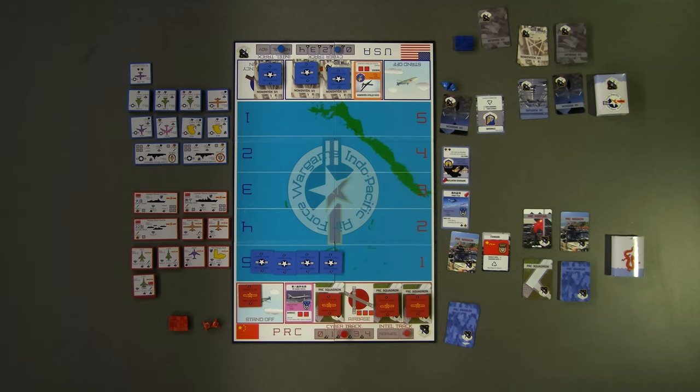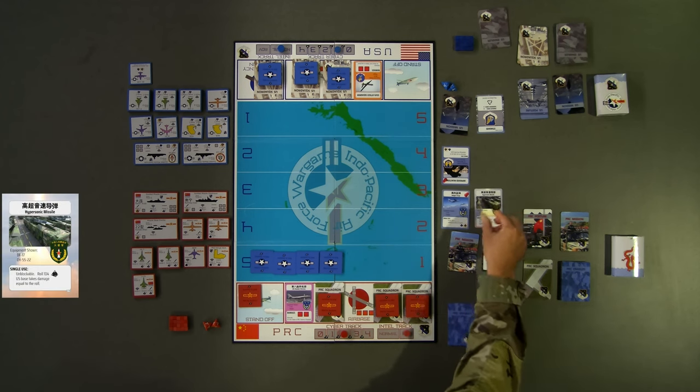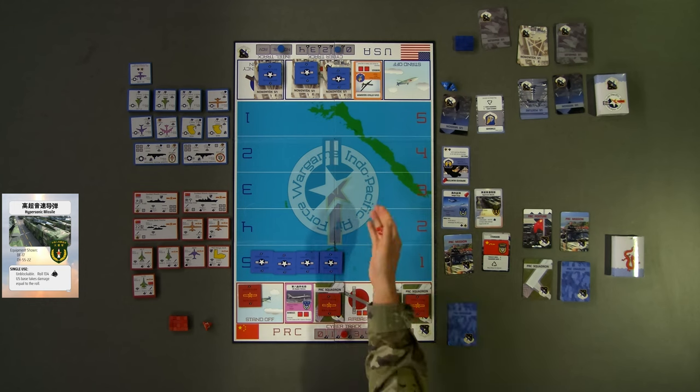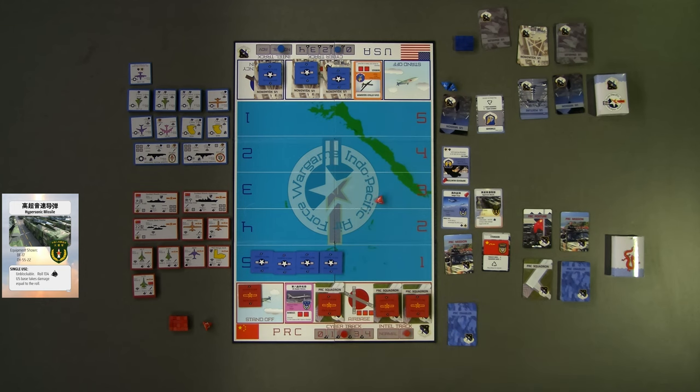For turn 2, red chooses to play their single use hypersonic missile card to conduct an unblockable attack against the main US base. This means no squadrons or tokens designated for missile defense can intercept the weapon. Red now rolls one die to determine damage. Red rolls a 2, meaning it can now inflict 2 damage points. For ground attacks against the primary air base, damage points can be dispersed amongst multiple units. For ground attacks at the contingency location, only one unit may be attacked in any single turn.